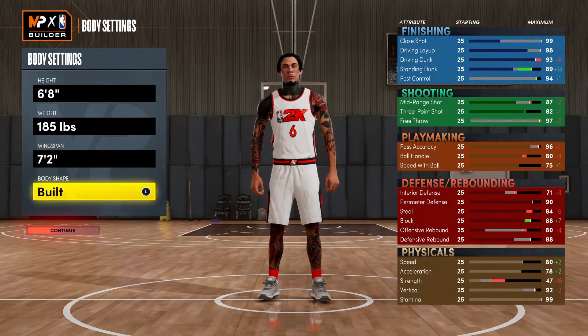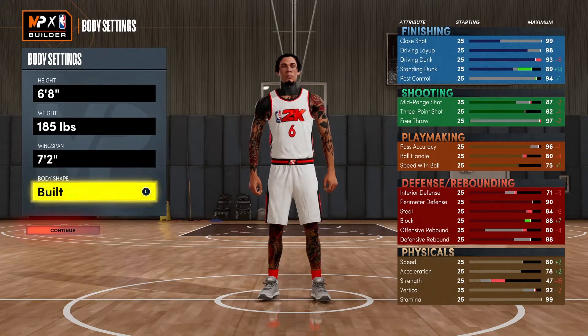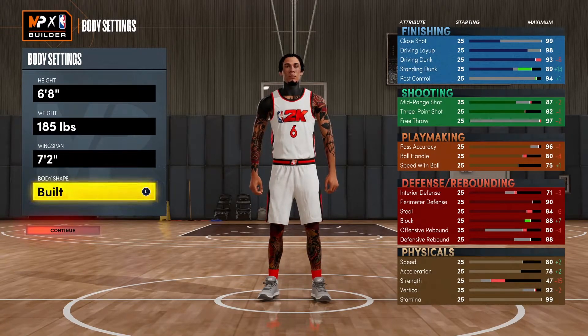Seven-two wingspan, and built because LeBron is built. You're probably wondering why I didn't lower the wingspan a little more — you weren't going to get an 85 ball handle anyway, so let's go for the calm 80.